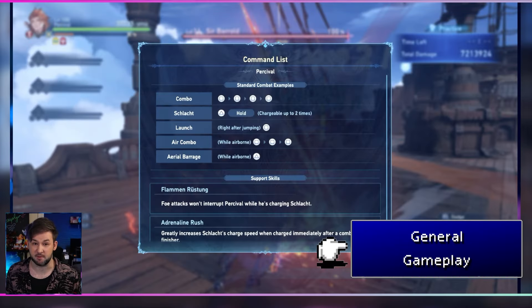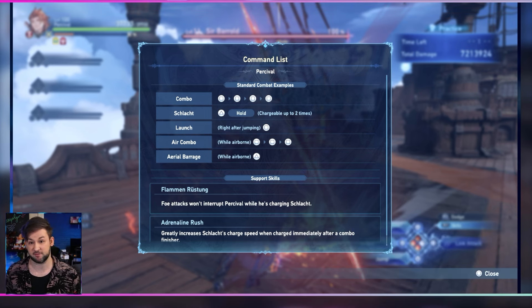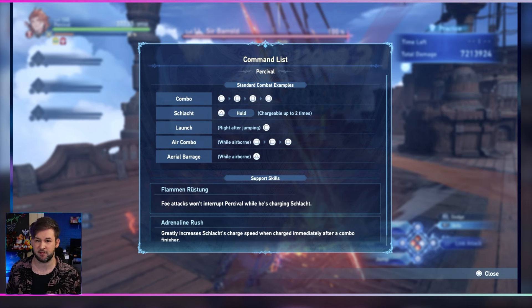Percival's command list is actually super simple. There's not a huge amount of wiggle room apart from being on a linear path. If you want lots of different combo trees then Percival may not be the character for you, but the combos he does have are extremely potent.